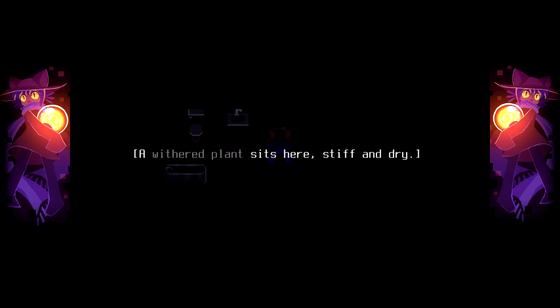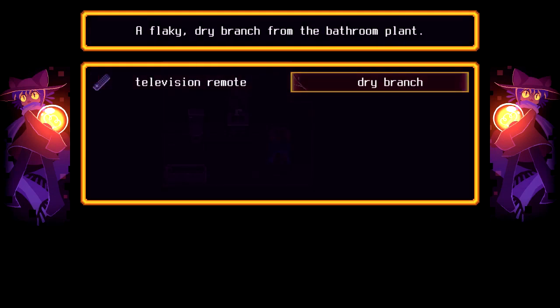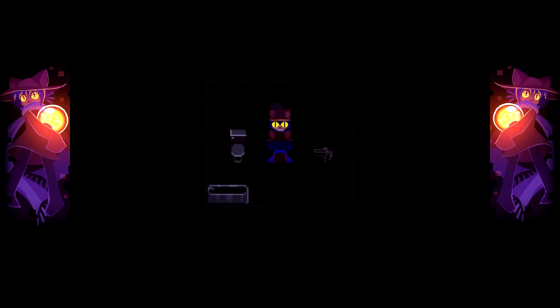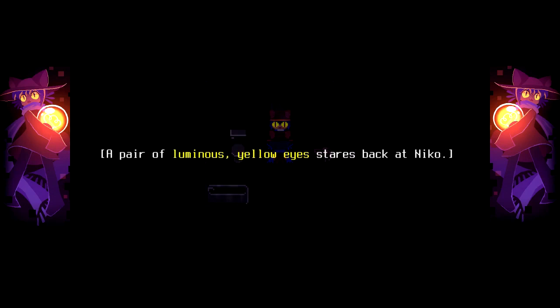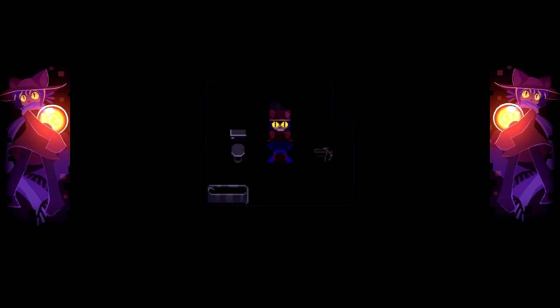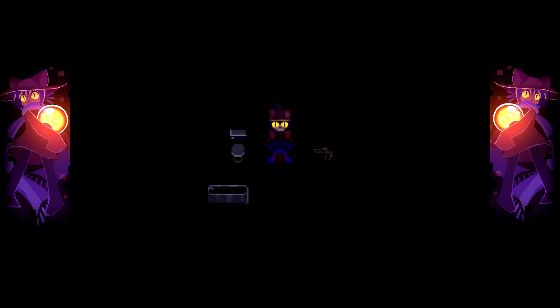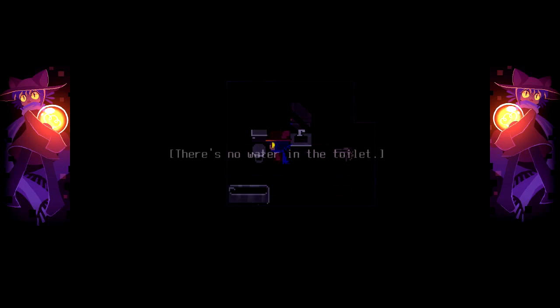A withered plant sits here, stiff and dry. A branch snaps off. Now we've got a dry branch — a flaky dry branch from the bathroom plant. A pair of luminous yellow eyes stares back at Niko. Why can't you just say it's my eyes? Unless it's not — could be the big plot twist. There's no water in the toilet. The tub won't run.